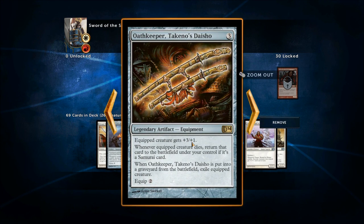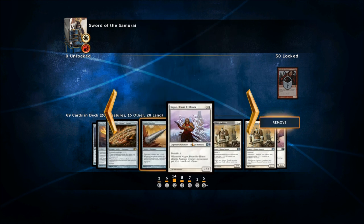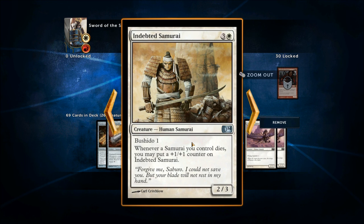Here's another decent equipment — three mana, equip for two, gives +3/+1. Whenever a creature dies, return that card to the battlefield under your control if it's a Samurai card. When Oathkeeper Takeno's Daisho is put into the graveyard, exile the equipped creature — that part stinks, but as long as your opponent doesn't destroy the artifact, it's great. There's also a club that cycles between your creatures whenever you play them, a Bushido 1 creature that pumps all Samurai creatures when it attacks, and another Samurai that gains +1/+1 counters when a Samurai dies. Glory of Warfare gives +2/+0 on your turn and +0/+2 on your opponent's turn.